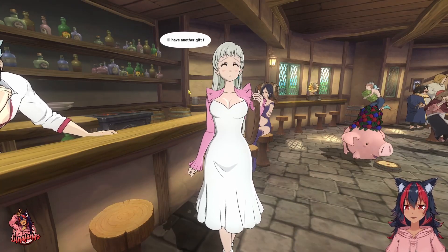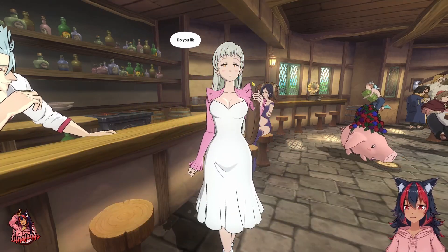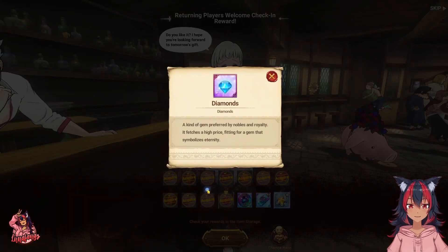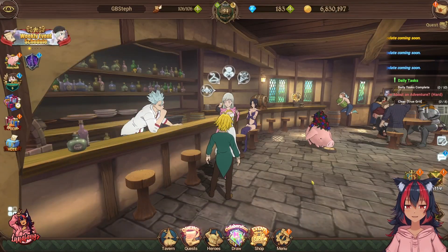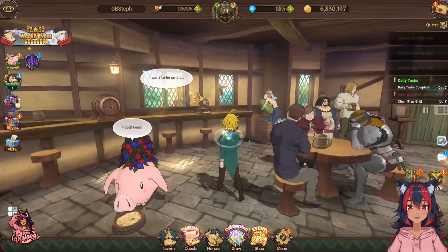Step one: sign in. You get 15 gems for signing in — that's half a summon — and this goes on for almost two weeks right now. So that's an easy one, just sign in every day.